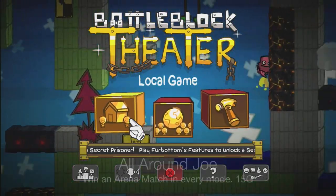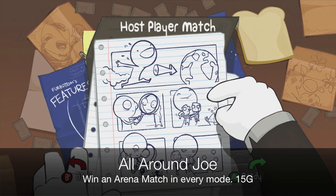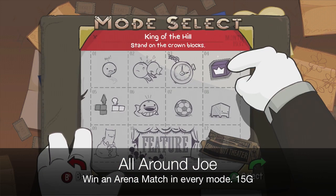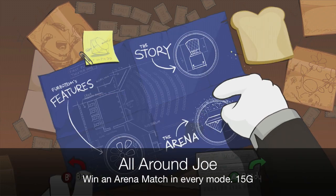Let's start this off with All Around Joe, which requires you to win an arena match in every mode. Your best shot of finding a match is going to host player match and waiting for someone to join. You can see there's eight modes, you gotta pick one and win, and that achievement will be yours. Just keep playing the game, modes are pretty simple.